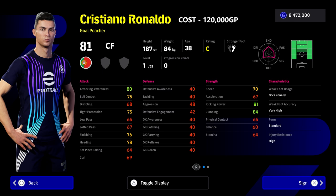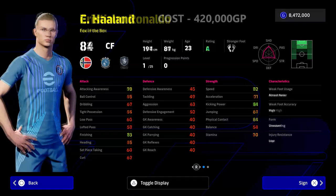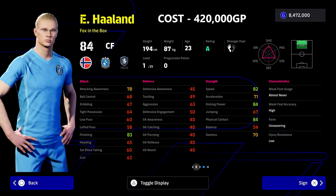Talking about GOATs - we have Cristiano Ronaldo, who is only 120,000 GP. Ronaldo is the mainstay in every squad. Even if you've got a god squad, definitely have one version of Cristiano Ronaldo. He's a gold poacher, he's got brilliant player skills - not the fastest but an excellent finisher. It's just built into his player ID.